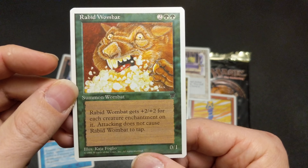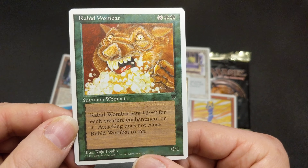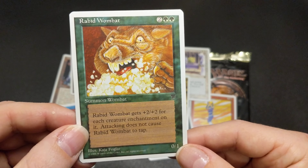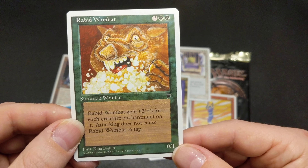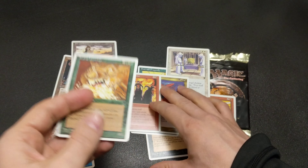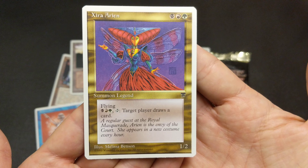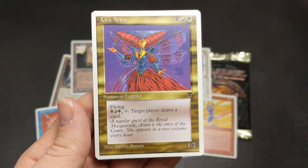Rabid Wombat by Kaja Foglio — gets plus two, plus two for each enchantment on it, and attacking does not cause it to tap. That's an odd characteristic for green — vigilance is something white has. It'd be a 2-3 for four if it had an enchantment. I don't think it's worth anything because it's the Chronicles version. Hope both my viewers are doing well — that was still fun to open. Talk to you again soon.